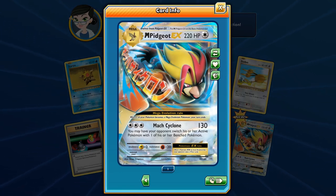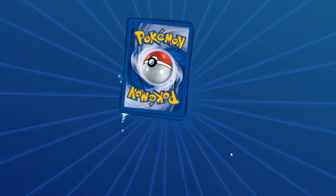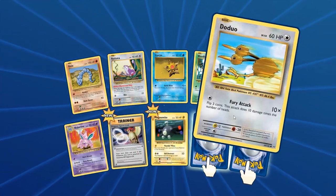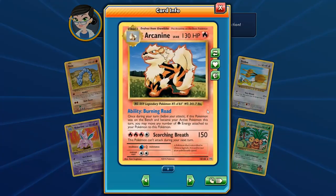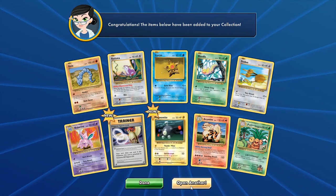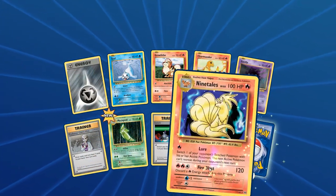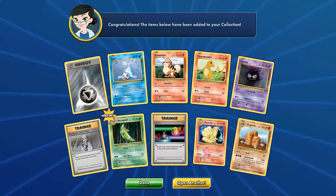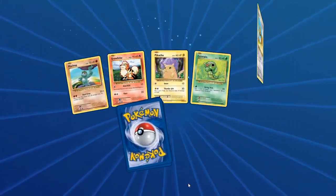The Mega Pidgeot kind of looks like a Super Saiyan with its hair — I think that's the intentional design. Maybe we can get the Pidgeot EX at some point too. Next pack: Onix, Rattata, Staryu, Weedle, Doduo — and hey, another secret rare Exeggutor, and also an Arcanine. We already have three secret rares: two Exeggutor and a surfing Pikachu. Plus one ultra rare — the Mega Pidgeot.